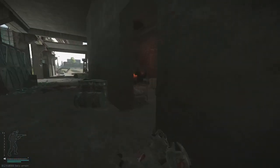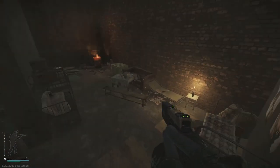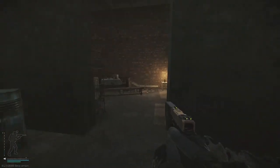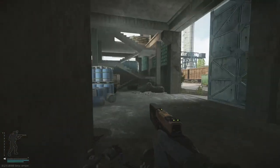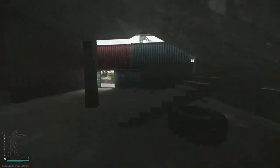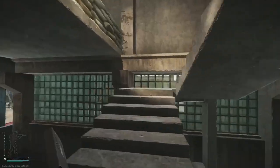Do the same thing in the middle cubby here - jump on this bed. Most people don't really clear all the way to the right. And upstairs you can just fall down.